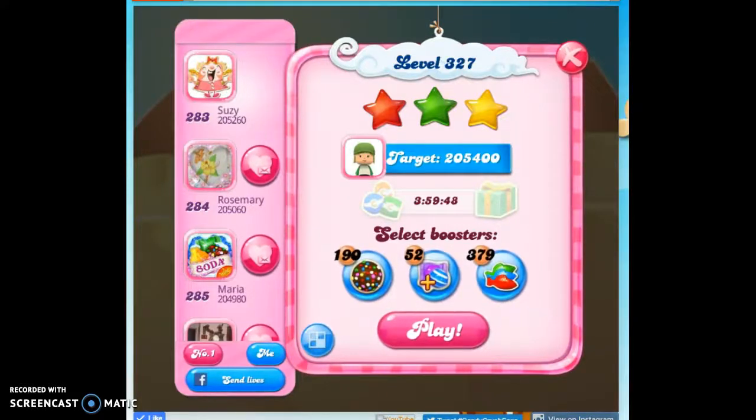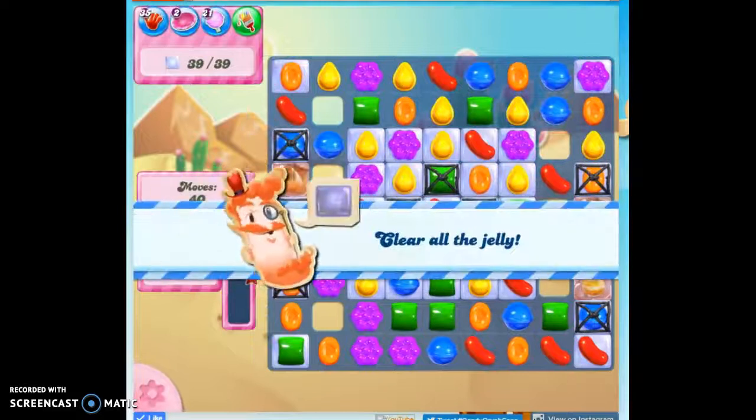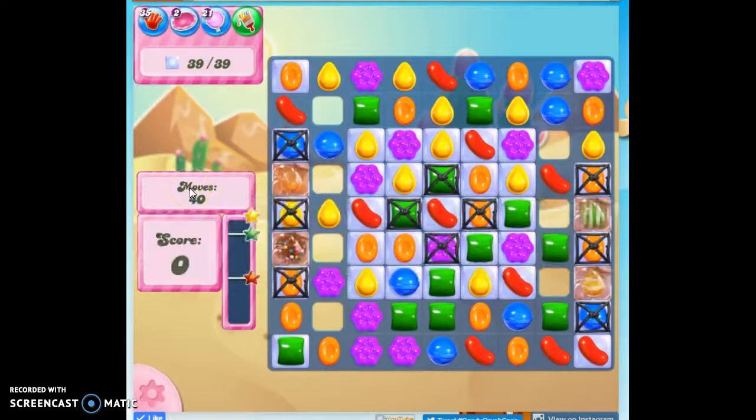Hi friends, this is Susie, your Candy Crush Guru, here to help solve the puzzle of level 327, where we have to clear out 39 jelly in 40 moves.